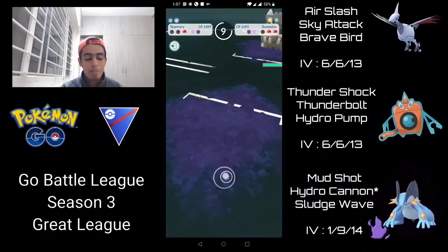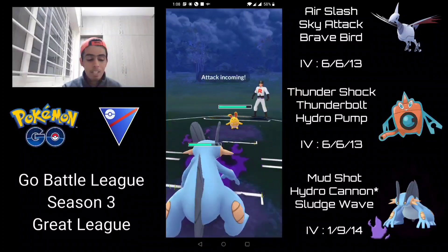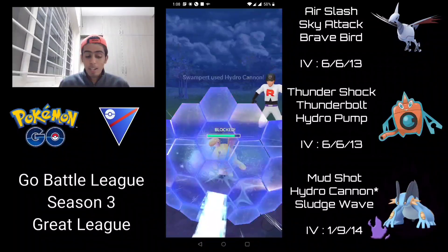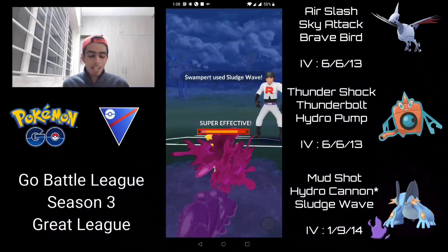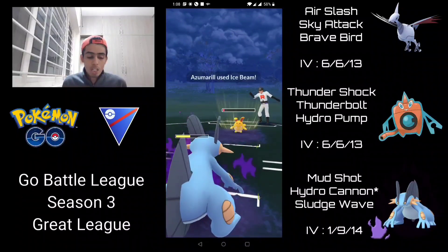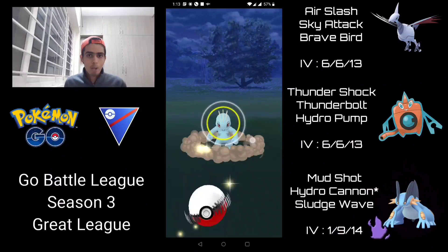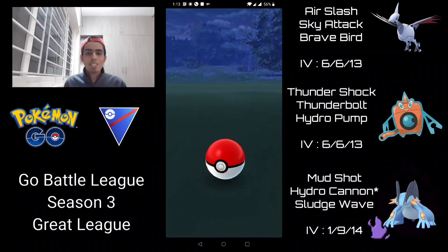I try to switch into Swampert but Bastiodon instantly deletes it. With Azumarill in the back, my only win condition is to bait with Hydro Cannon and land Sludge Wave for the KO. Hydro Cannon gets the shield — perfect. But Azumarill is so tanky that Sludge Wave doesn't one-shot it. They get to another charge move and Ice Beam takes out Swampert. We lose that one, finishing the set at three and two. Rotom is slightly tricky to use because it's fairly glassy, but overall it's not a bad result.